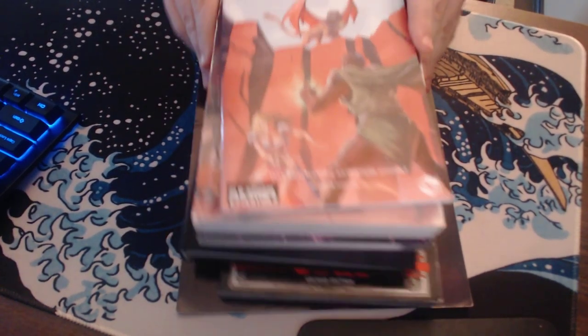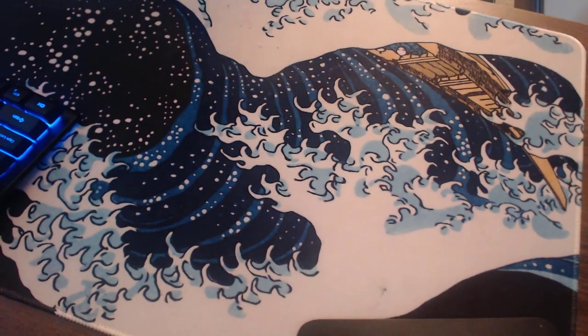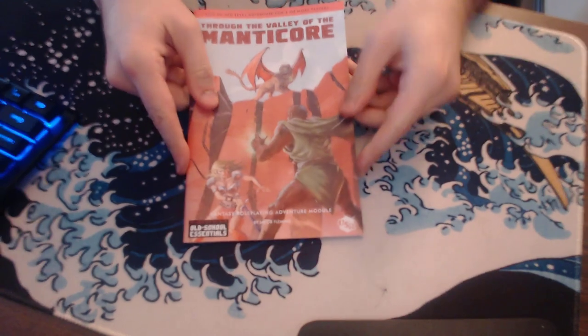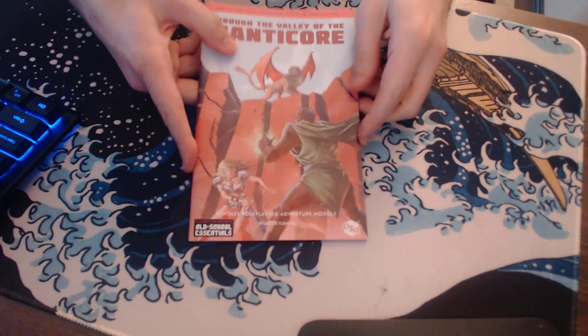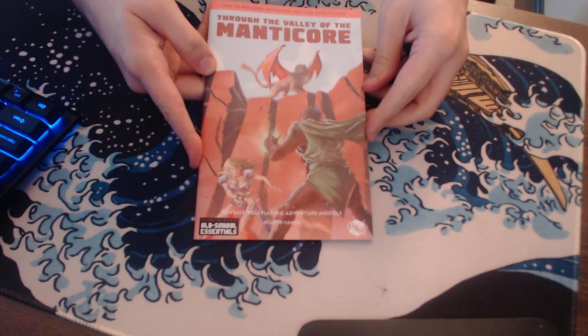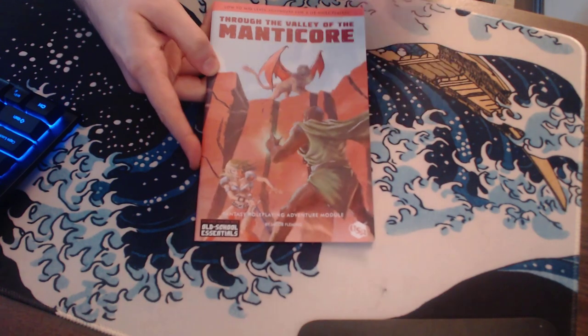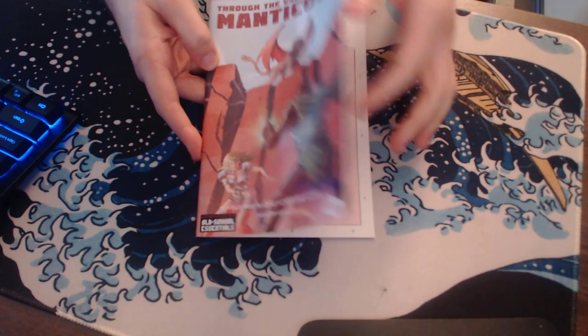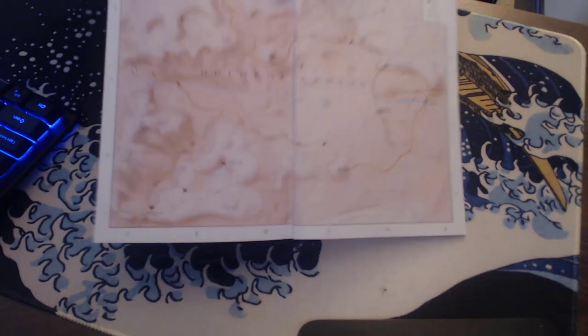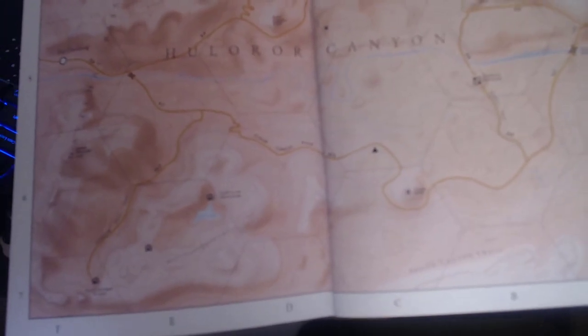I just want to give you guys a quick sense of what they are. I wanted to start with this one — Through the Valley of the Manticore, which is by Jacob Fleming. It's one of Jacob Fleming's hex crawl or region crawls. You can see those very faint hexes in this canyon.